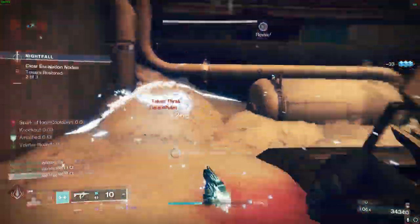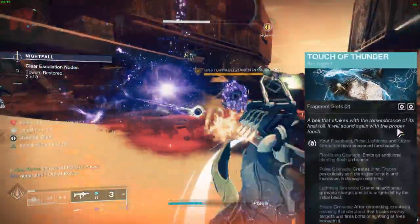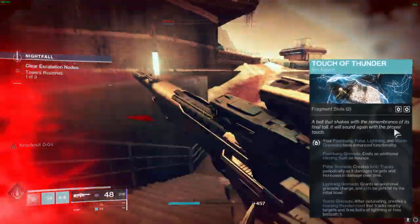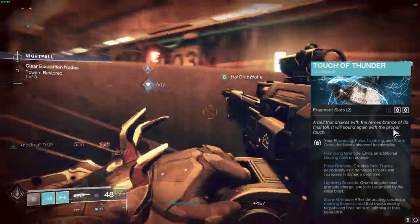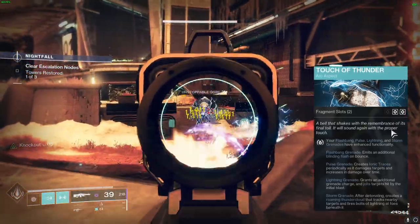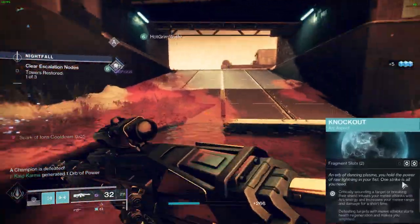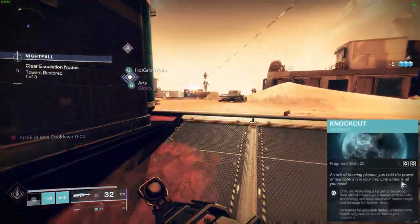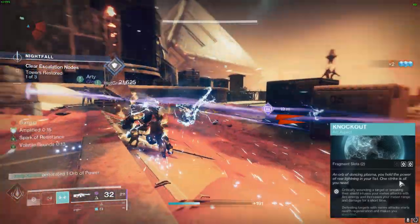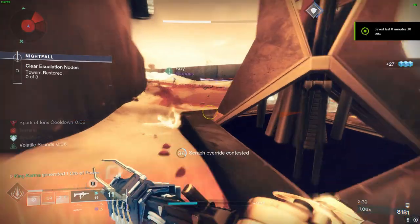Let's dissect the aspects of this electrifying build. First up, the Touch of Thunder aspect transforms your Pulse Grenades into Ionic Trace Generators — with every detonation they'll spew out Ionic Traces, increasing damage over time, and fusion grenades tick twice as fast producing even more Ionic Traces. Next, we have Knockout: when you critically injure an enemy or shatter their shield, this aspect infuses your melee attacks with arc energy, extending your range and amplifying your damage. Your Thunderclap melee not only heals you courtesy of our exotic, but also deals enhanced damage thanks to Knockout.